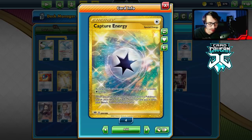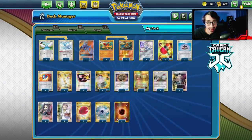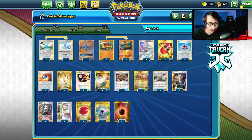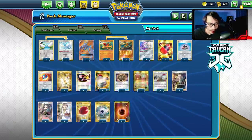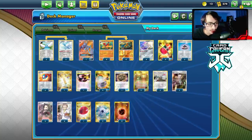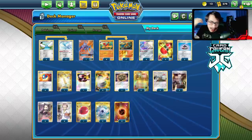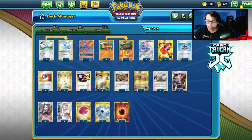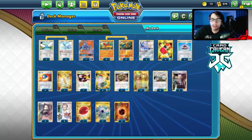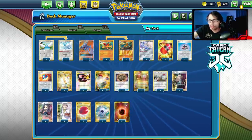We've got two Boss's Orders, four Marnie, one Professor's Research, and one Air Balloon just to give Altaria a free retreat. I wouldn't mind playing two of those. We got two Capture Energies and eight basic Fighting Energy to round out the list. Any change I'd make would be fitting in a Team Yell Grunt or two, another Air Balloon, another U-Turn Board, or a Scoop Up Net. It's just tight on space — too many things you want to put in here.